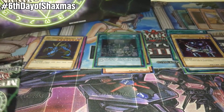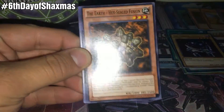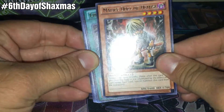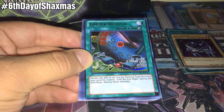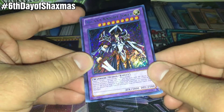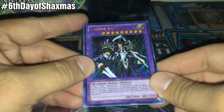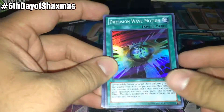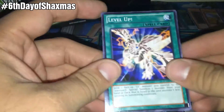One pack left — let's see if we can get a Max C. Oh wait, that's impossible actually. Let's see if we can get something: another Detonate, Earth Hex Sealed Fusion, Malice Doll of Demise — come on Christmas Gods, give me something — Limiter Removal, that blows. Arcanonite Joker — that's pretty sweet actually, big fan of this card. They're really hard to come by, Secret Rare, pretty beautiful, can't complain too much. Diffusion Wave Motion, Level Up, Guardian Elma, and Silent Swordsman Level 7.